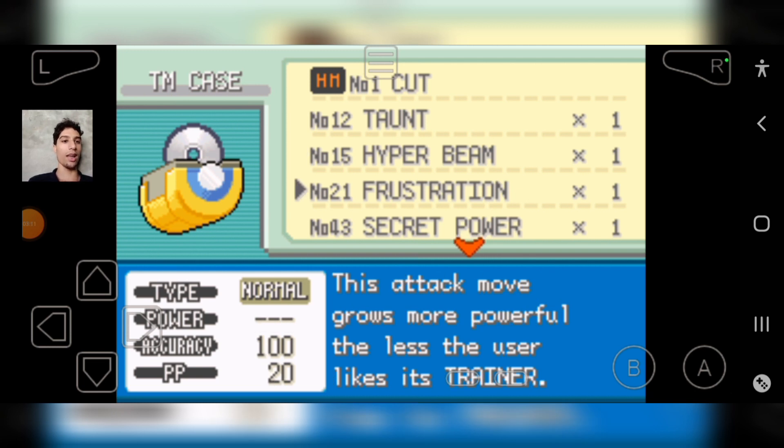The Frustration move: the less the user likes the trainer, the more powerful the attack grows. What I think is — the user might be me and the trainer is like the opponent's Pokemon trainer.